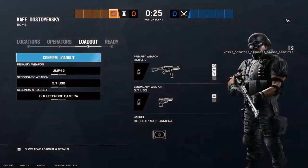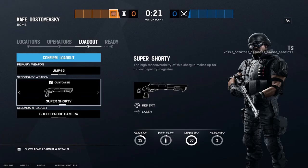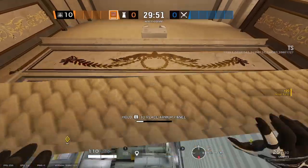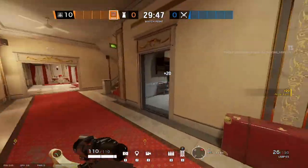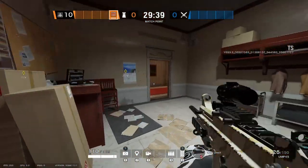Here is Castle. There are no changes to his secondary gadgets or loadout. Castle now has four castle barricades that you can use. Go ahead and castle your teammates in now with your four castles.